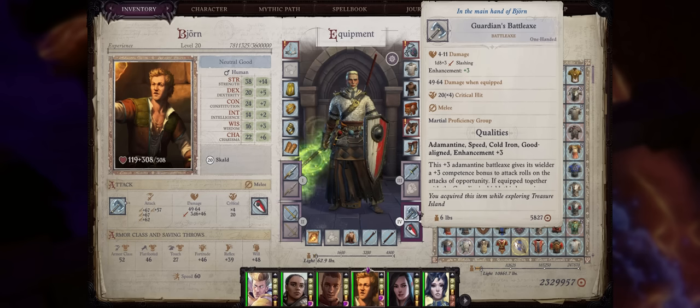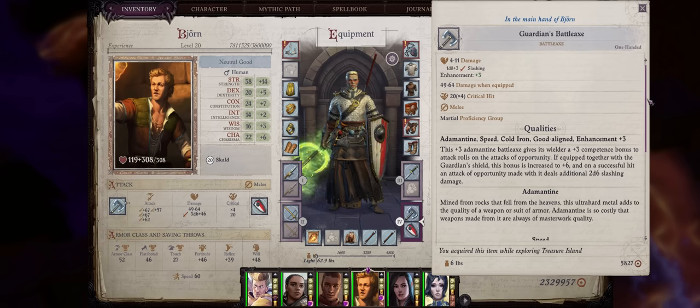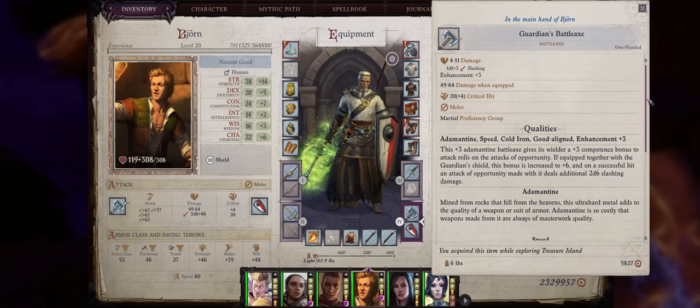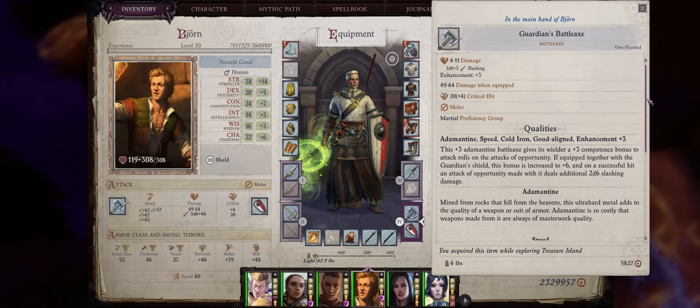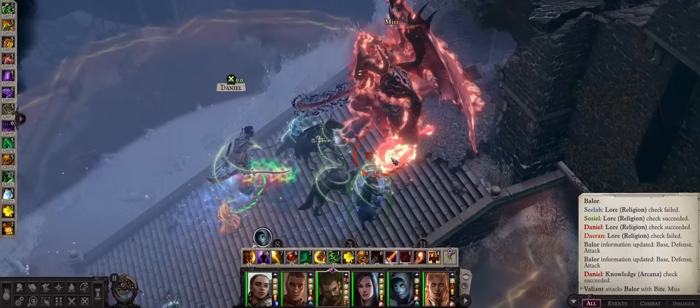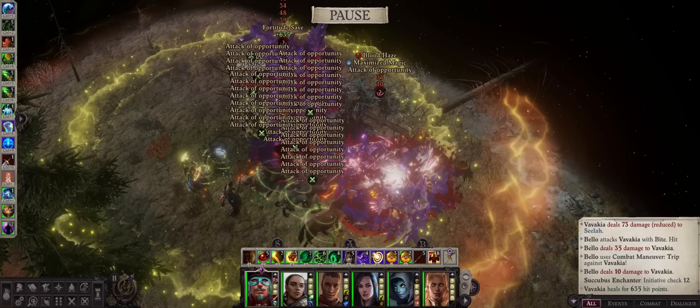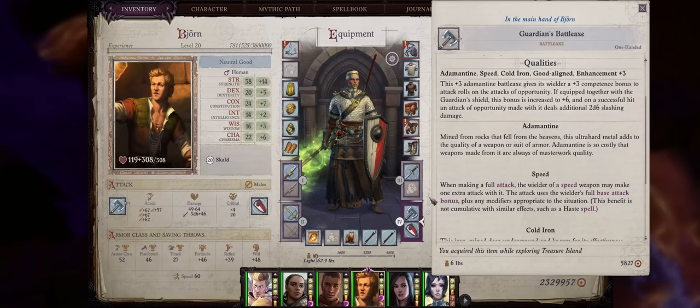The third items I want to cover are actually a set: the Guardian's Battle Axe and the Guardian's Shield. The battle axe is plus three and adamantine, which is pretty good as the damage reduction of some enemies can only be penetrated by adamantine, including being able to kill the demons at Black Water. It also gives you a plus three competence bonus to attack rolls on attacks of opportunity, which is actually doubled to plus six when you combine it with the Guardian's Shield — quite massive. Stacking attacks of opportunity is probably the easiest way in Wrath of the Righteous to increase your damage output by huge amounts, and you can get very big chains by combining teamwork feats such as Outflank with weapons with a high critical range.